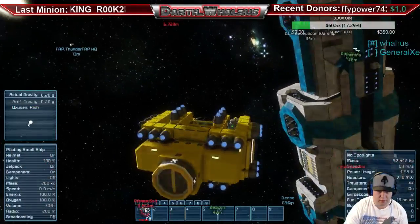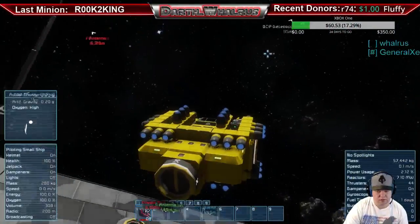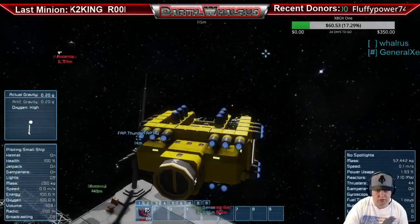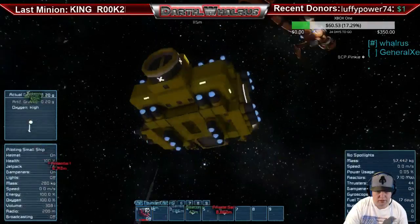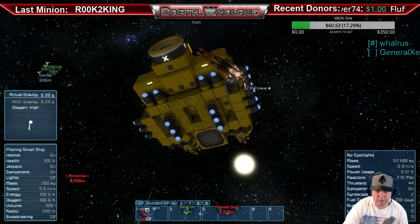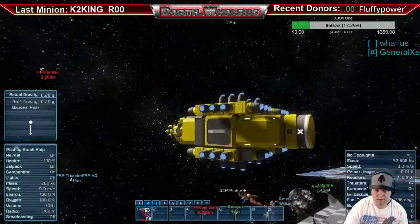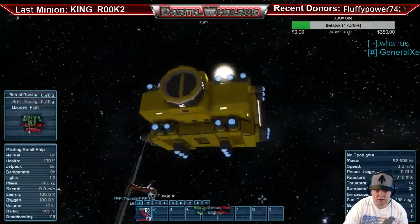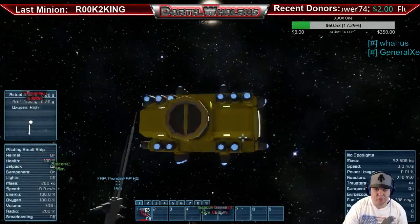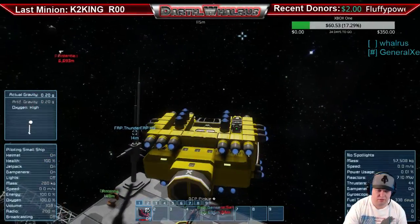All right, there we go — it flies again and it's got seven megawatts, 7.1. It didn't have an oxygen system on it. Let me just finish putting a little structural integrity on the end of the jets there. Structural integrity actually helps even though the game doesn't enforce it.